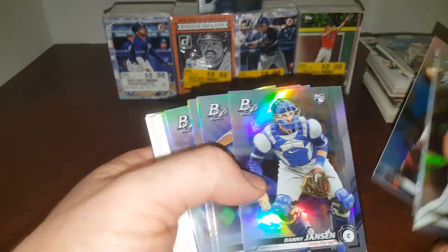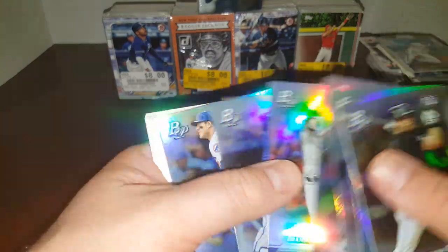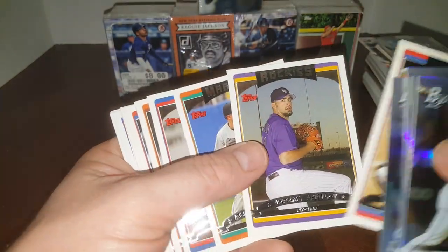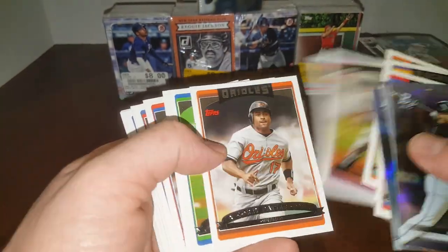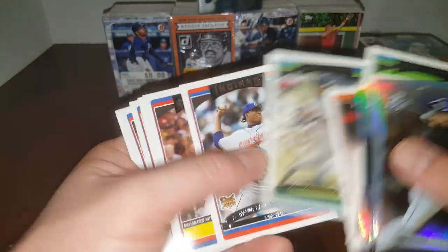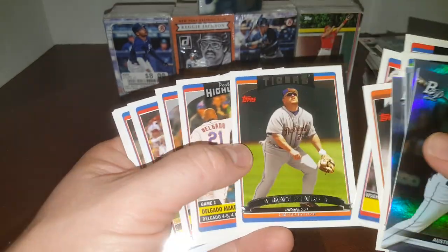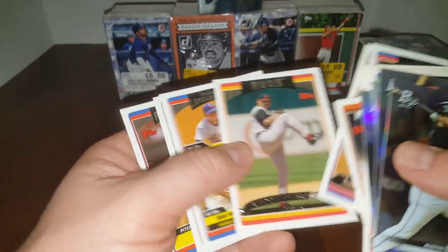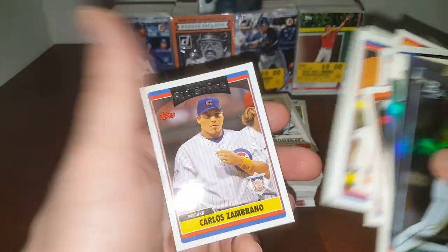Austin Dean. McCutcheon. Buster. Jansen. Josh James — those are rookies. Cano. Rizzo. Some 2006. Let's see if there's anything good here. Phil Nevin — he signs through the mail. Matt Stairs. Pujols. Carlos Zambrano.